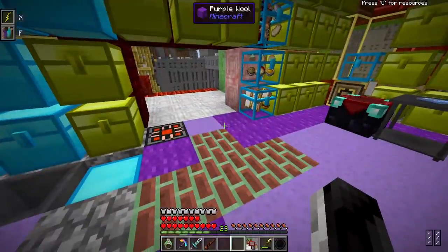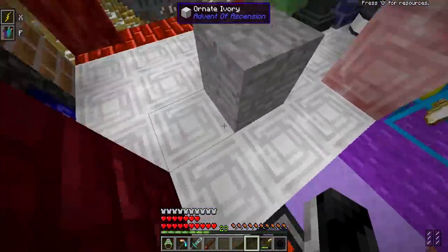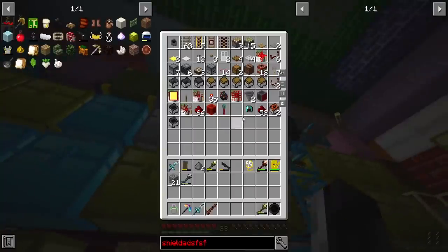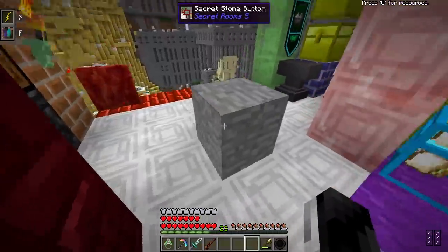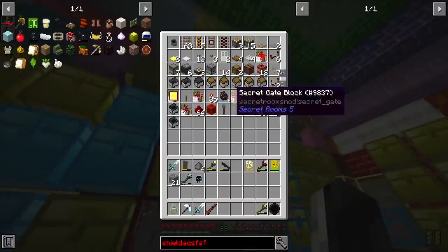What is this thing - Helmet of True Sight? Oh I remember - so when I place down a secret block, like that's a secret button right there, it's supposed to take the block color. That's a modded block, but if I put this helmet on it should reveal it to me. It's actually not doing that - maybe it only does it to ghost blocks.